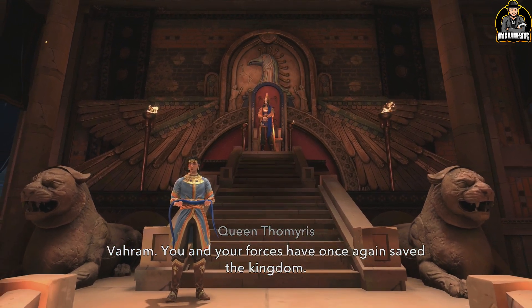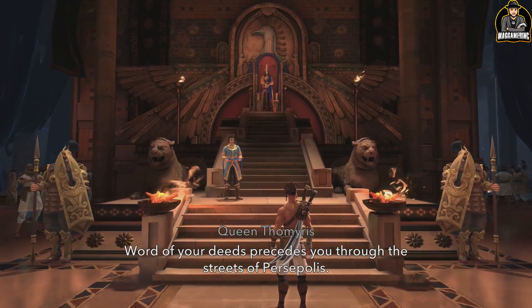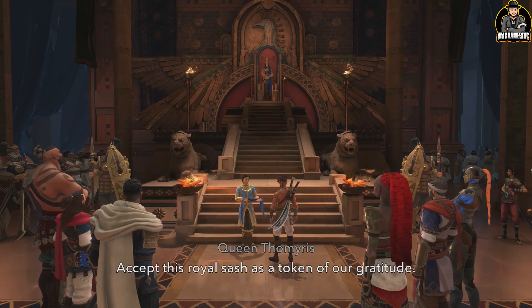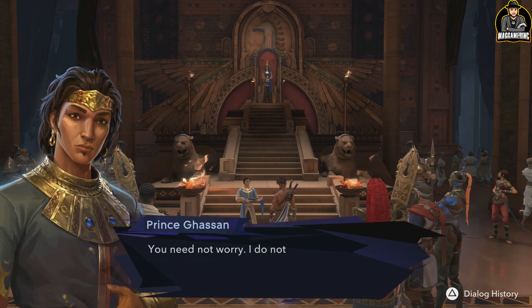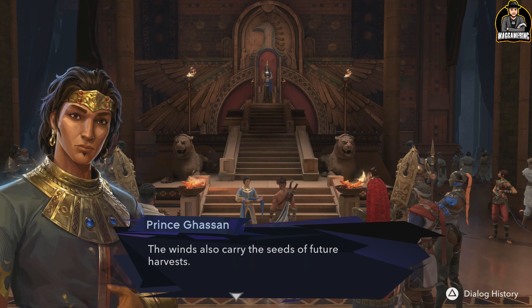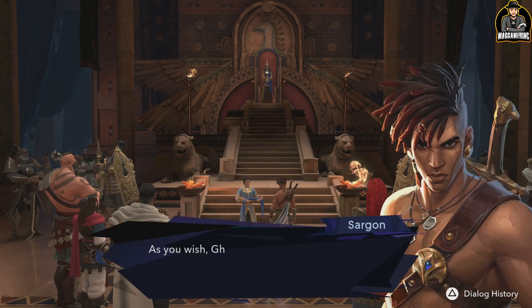Varum, you and your forces have once again saved the kingdom. Hazan, Prince of Persia — step forward. Sargon. Word of your deeds precedes you through the streets of Persepolis. Accept this royal sash as a token of our gratitude. Sargon — the Rashabar, the black wind that destroys all in his path. 'I didn't choose that name.' 'You need not worry — I do not attach any importance to these superstitions. The winds also carry the seeds of future harvests. I am truly glad to meet you, Sargon.' 'Thank you, Prince Hassan.' 'Let us drop the honorifics, and may we get to know each other in less formal circumstances.' 'As you wish, Hassan.'